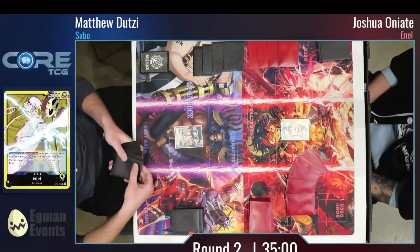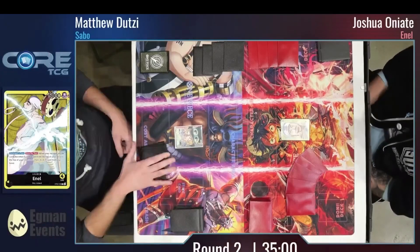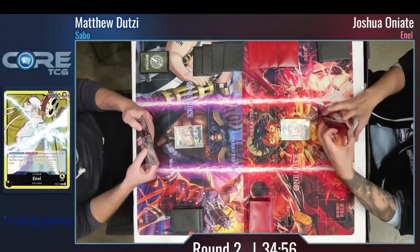Round 2 of the Core TCG LA Regionals. This is between Sabo and Enel, if you didn't see by the thumbnail and the title.